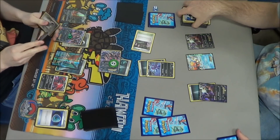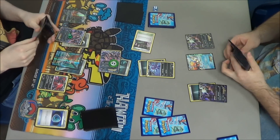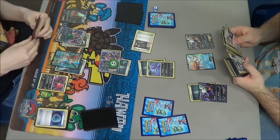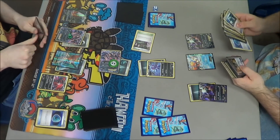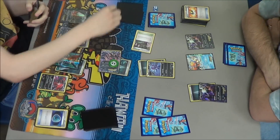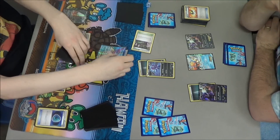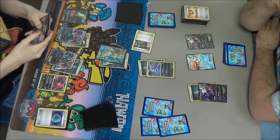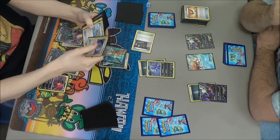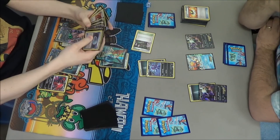I promote my Darkrai with energy on it, retreat into my Sableye with an Energy Switch, and Junk Hunt to be safe. Now I have 30 damage on both his active Yveltal and his benched Yveltal. If I can get a Dark Claw on Darkrai and a laser, that will knock it out. But I did not pay attention to my discard pile — spoiler alert, I did not have another Dark Claw in my deck. Both were in my discard pile. That was my fault, and another misplay.